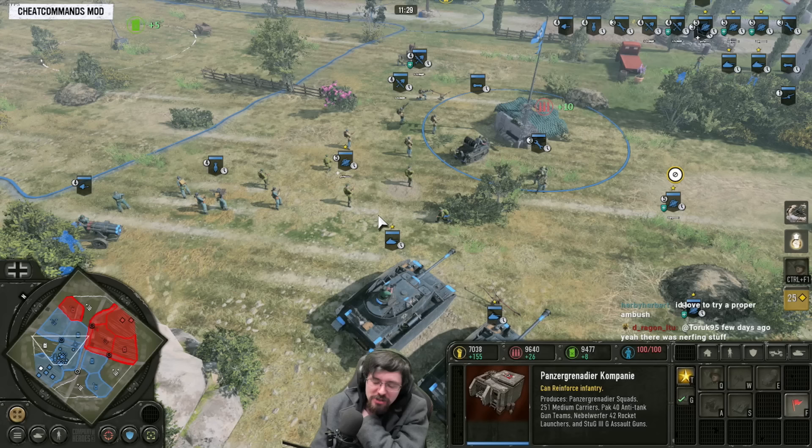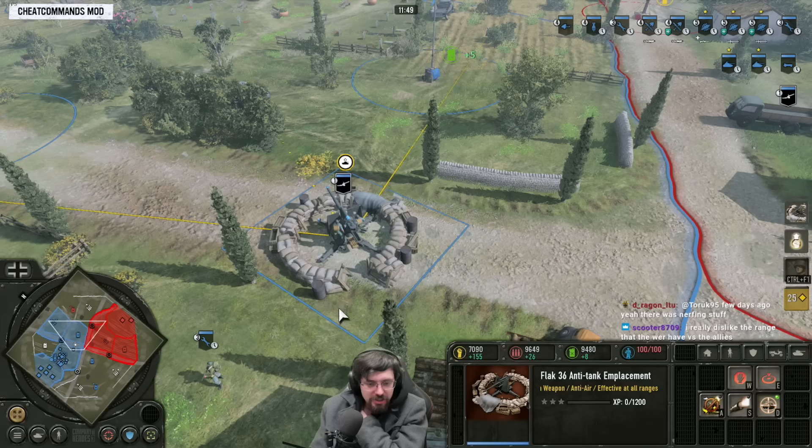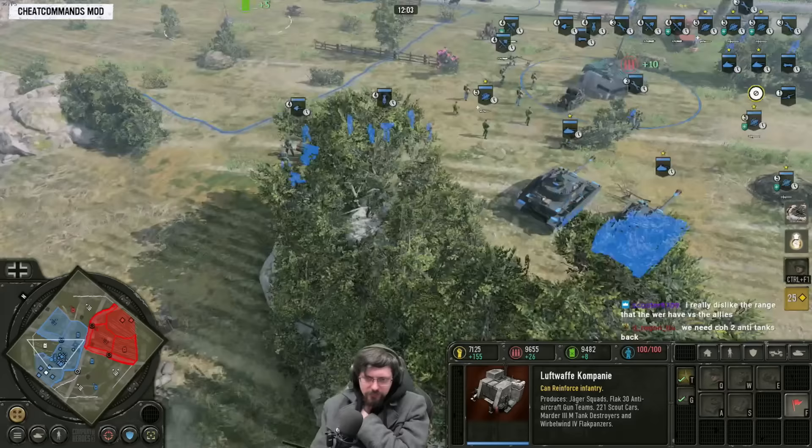I've not chosen the pack gun again. Anti-tank guns are just way too slow to turn, set up, and move around — they're very vulnerable right now and nowhere near as good as they were in Company of Heroes 2. I would probably avoid going anti-tank guns if at all possible in Company of Heroes 3. The exceptions are the Flak 36 and the 17-pounder, which can turn very quickly and have 360-degree traversal.